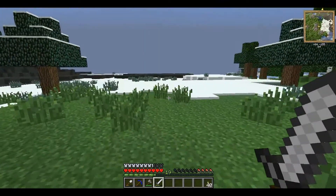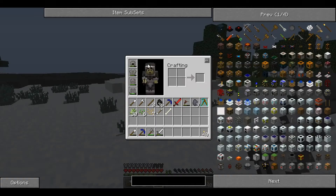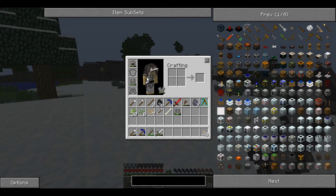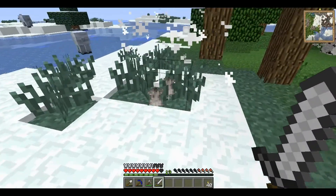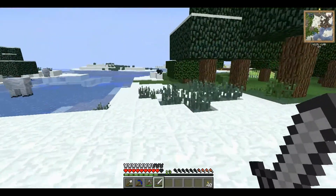Mo' Creatures has been updated. Bears and wolves now drop fur, which can be turned into fur clothing. The leggings are essentially a fur thong, which is ridiculous. I think it's the equivalent of leather, so wolves and bears drop that.